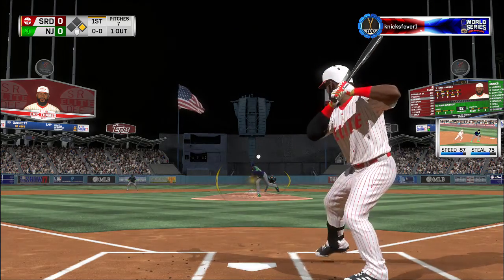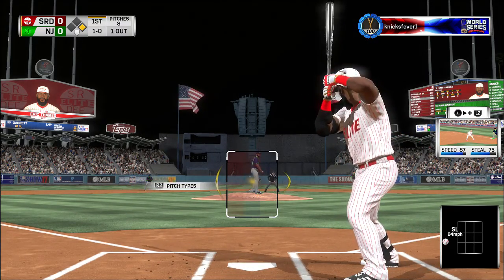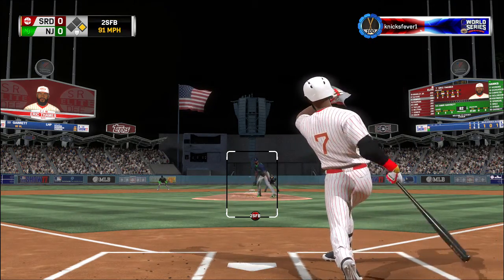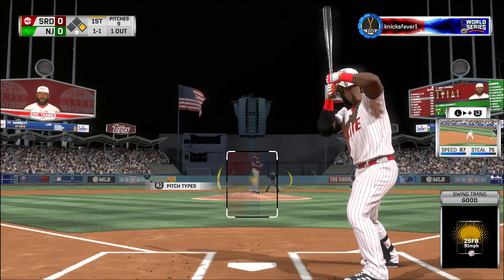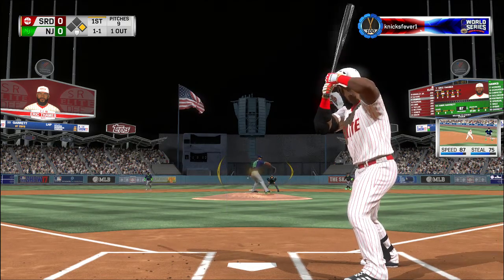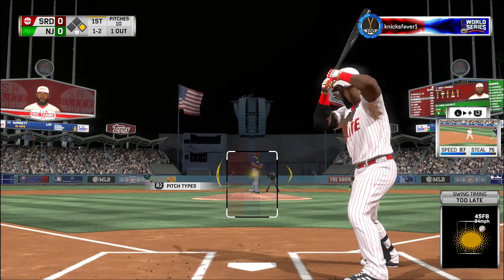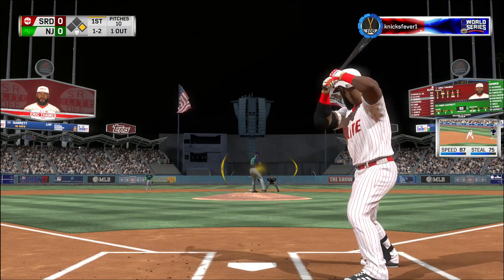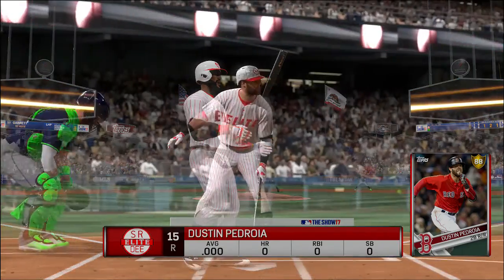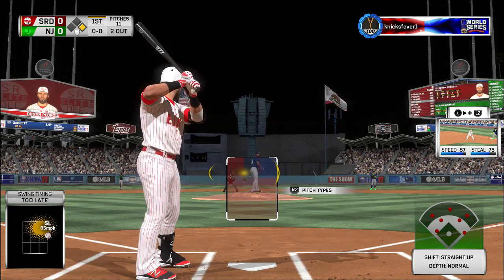Standing in number seven, first shot for him here with a runner at first and one away. The pitcher is clearly trying to control the running game with the slide step. The problem with it is it has a tendency to throw off your command because you're worrying about that runner on base. A swing and a miss — tick behind a good fastball. The slider gets him swinging — two gone.